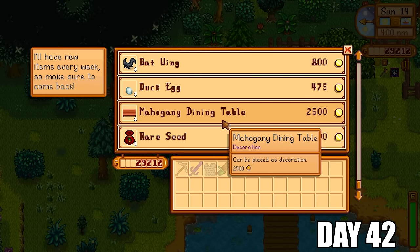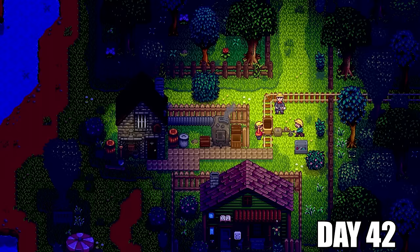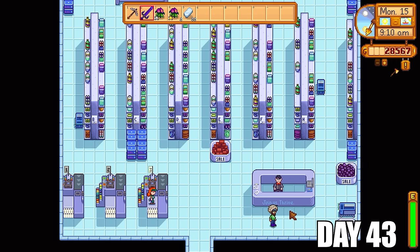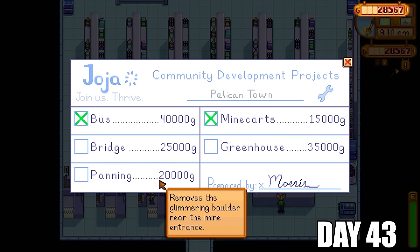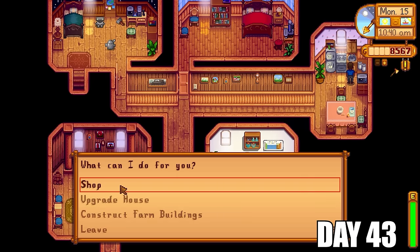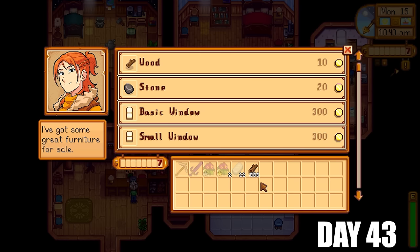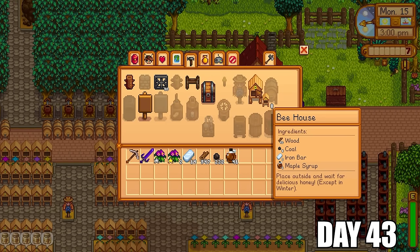I decided to visit the traveling cart merchant today just to get that rare seed so we can get another star drop in fall from the statue inside the secret woods — that will come in super handy in a few days. The next day, we're back in the mines getting more iron bars. We're going to visit Marlowe again — we have a choice between the bridge, the greenhouse and the panning. I decided to go with the panning because it's the cheapest and I wanted money left over for wood and other supplies off Robin. So it was back to the shop and I spent all my money on more wood — 856 pieces, but that's okay. 21 more bee houses ready to go, and we're getting small increments every few days.